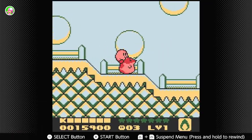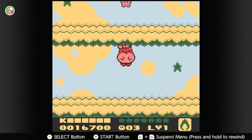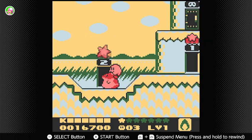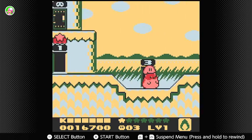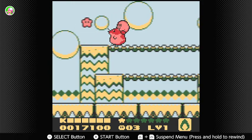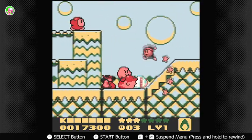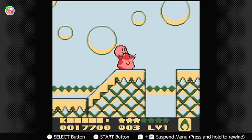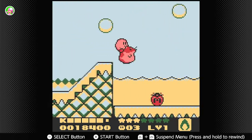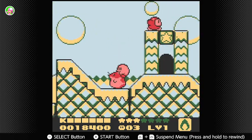This goal game feels much jankier than the one in Kirby's Adventure. And one thing about this game too is that each world has a rainbow drop that you have to collect, and collecting all six does something — I have no idea what. Even Lightning Fair didn't go for that on her stream. I'm just playing through the first few levels here and then we're going to stop.